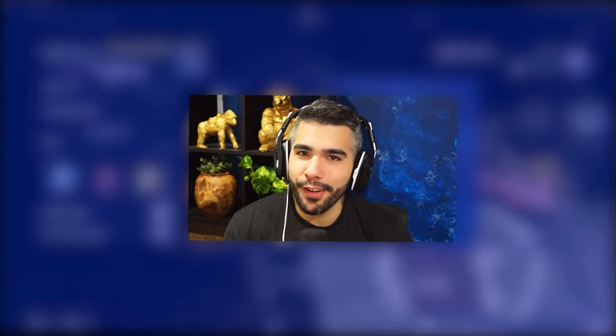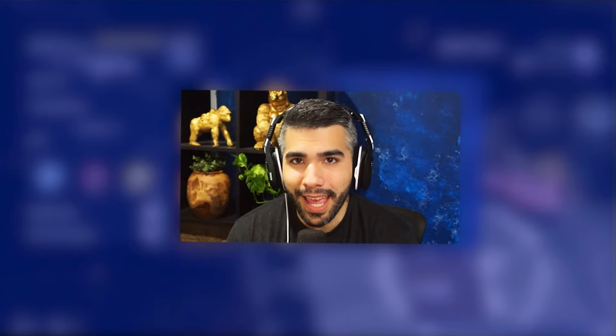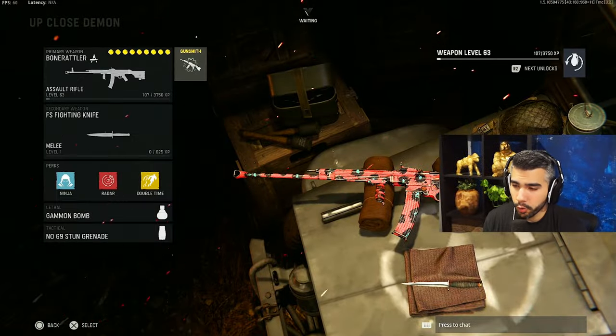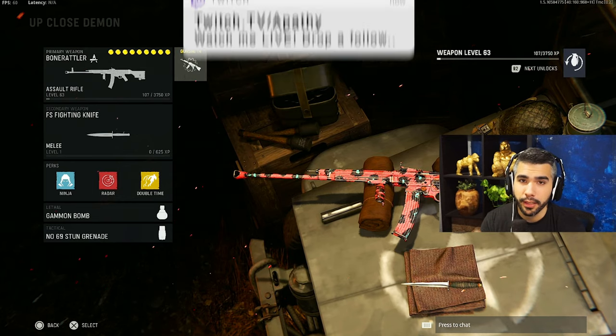What is up guys, it's Apathy the one and only, and we're back with a brand new video. Today we're going to be doing a class setup video on the STG. This gun is a do-it-all AR — it beams, it kills really fast, and it's good up close. It's basically what you want out of an AR. All the pros are using this class setup and I am too, so let's check it out. I stream daily at twitch.tv/apathy and check out Apathy Shorts in the description below.